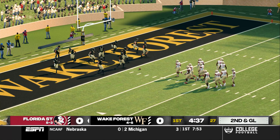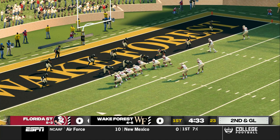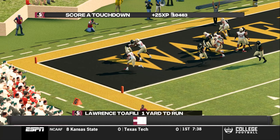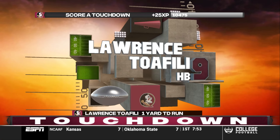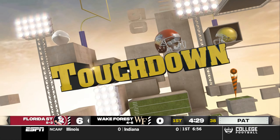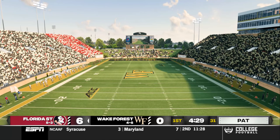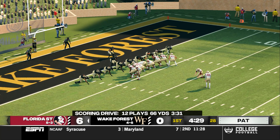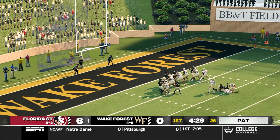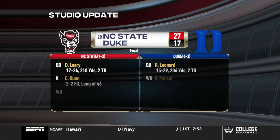From the 1-yard line, second down. Touchdown, Florida State! Great job of finding the space to run and just bursting in for six. He splits the uprights with the extra point. Here's an update from the studio and Reese Davis.